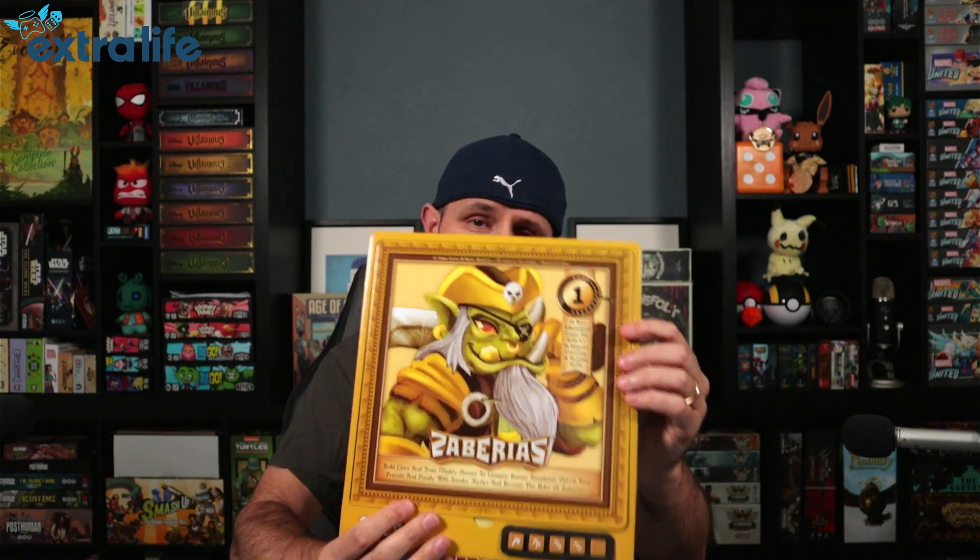How are we doing everybody? Welcome to another episode of Getting Jiggly With It. I'm Will, and today we're going over and demonstrating a small little game called Zeberias, which was going to go to crowdfunding, but instead the designer decided to go straight to retail, so of course I have a link down below where you can pick this up. It is a small battler game.